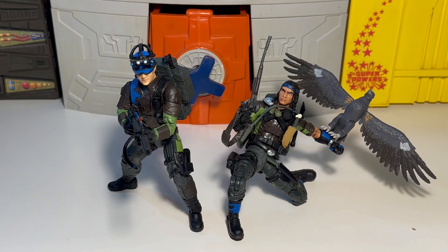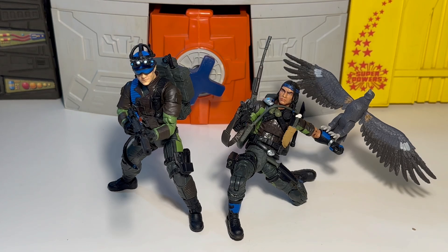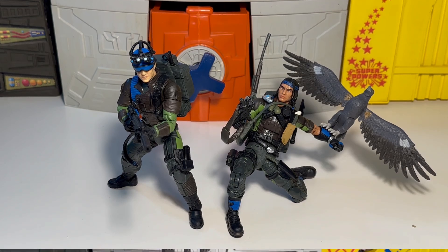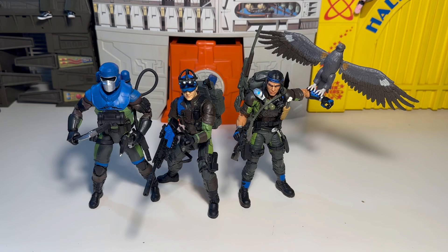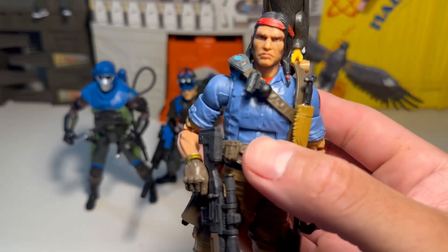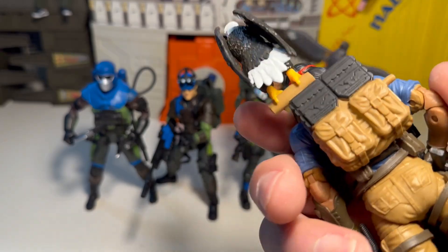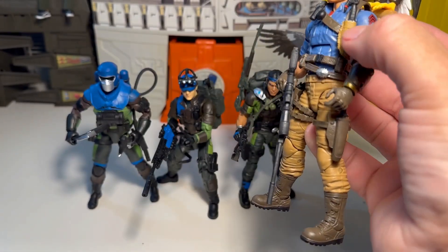Anyways, I'm done with this review — these guys are badass and freaking cool. I need to get Barbecue to set him up with these guys too. Low Light also comes with these high-tech specs — infrared night vision goggles — which is cool. Let's bust out my other Spirit and see them all together with Barbecue. Also, wasn't Mercer another one of Slaughter's Marauders? He was an ex-Viper. I think I have the three-inch figure of him, the old O-ring version. We need to have him too at some point.